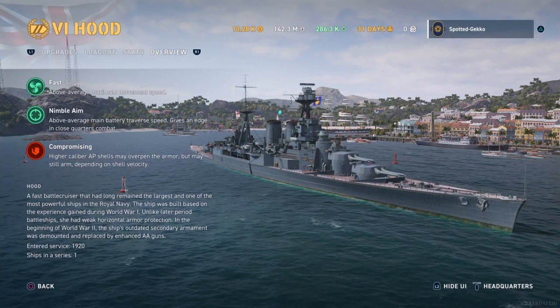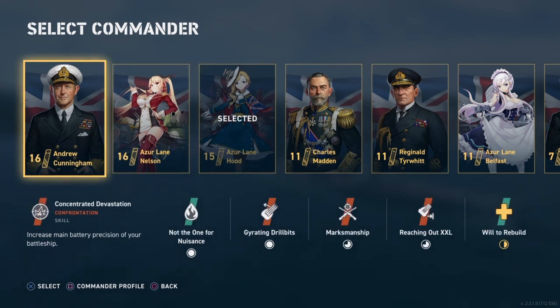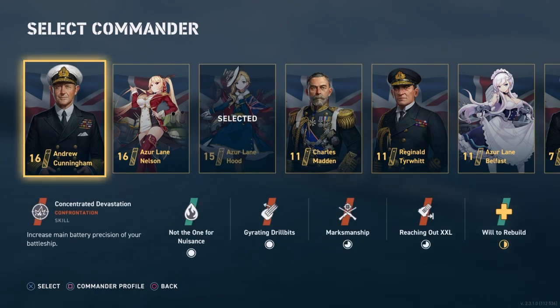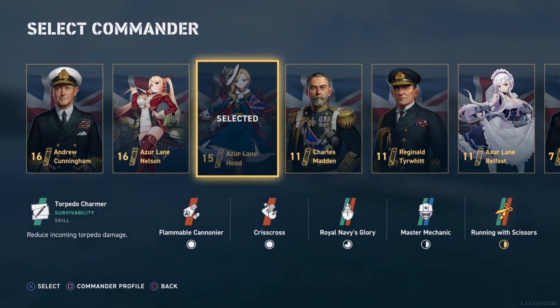For commanders, if you're a new player you likely have Cunningham or Madden as battleship commanders. Either works fine — Madden is your brawler, Cunningham is your accuracy guy, and I personally recommend Cunningham. If you were active during the Azure Lane event and have Nelson or Hood commanders, either can be used. Nelson has great skills, but I'm using Hood specifically for the Hood.